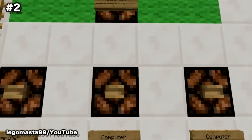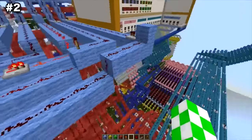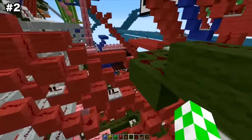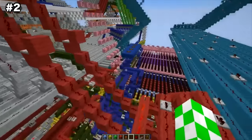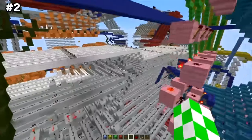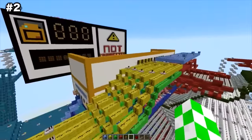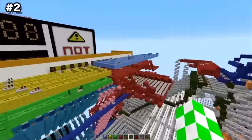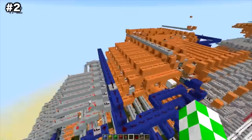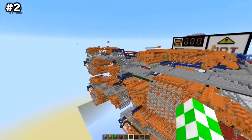Number 2: Working Quad Core Computer. Players are even building working computers within the game. Take a look at this advanced quad core computer built by one Minecrafter known as Legomasta99. It has a 15x15 graphics processing unit, a 3-digit decimal display and raw binary display, an 8-bit architecture, variable clock speed, and 4 cores each independent of one another. It's truly amazing that somebody was able to build this within the game. If you're a computer whiz or just a big fan of Minecraft, be sure to give this one a download.